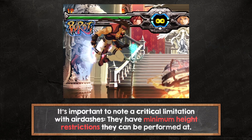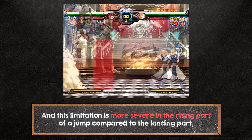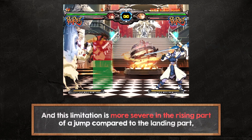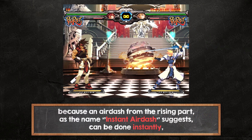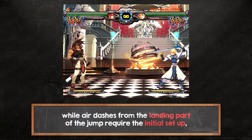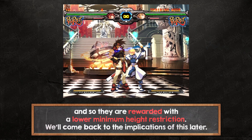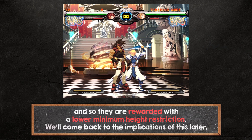It's important to note a critical limitation with air dashes: they have minimum height restrictions at which they can be performed, and this limitation is more severe in the rising part of a jump compared to the landing part. An air dash from the rising part — as the name Instant Air Dash suggests — can be done instantly, while air dashes from the landing part require the initial setup and are rewarded with a lower minimum height restriction. We'll come back to the implications of this later.